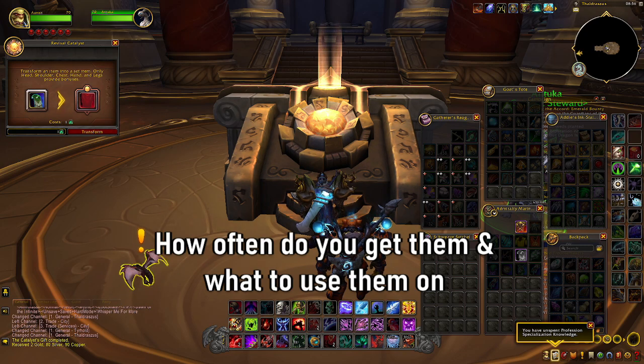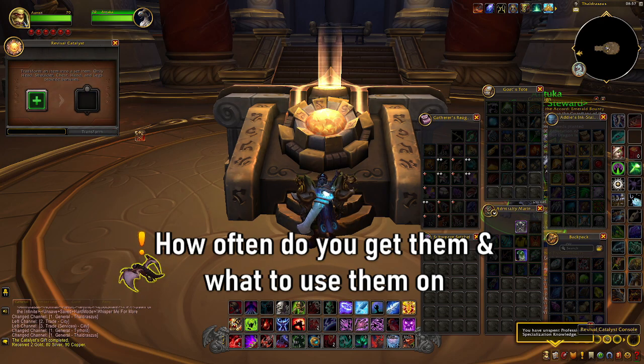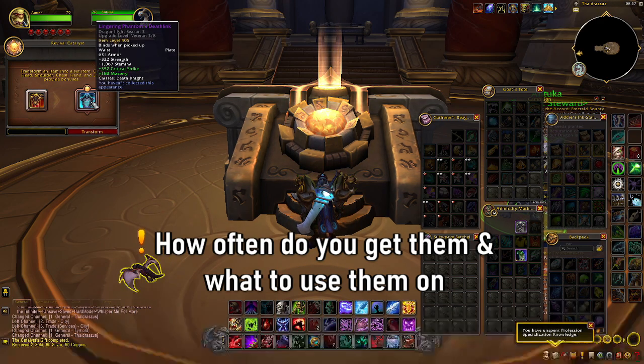With the charge I suggest you only use it on veteran gear or higher, preferably champion level onwards, and ideally you want to focus on using it on set pieces only. You'll see here we're changing a cloak — it's not really so great. Yes there is a stat change we can possibly use, but ideally we want to actually use it on set pieces.